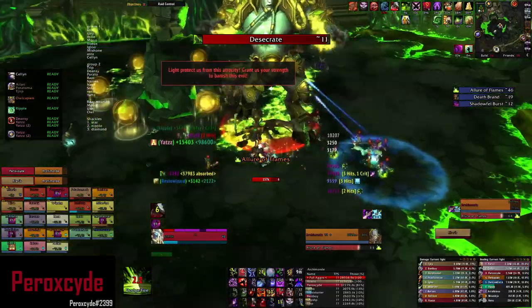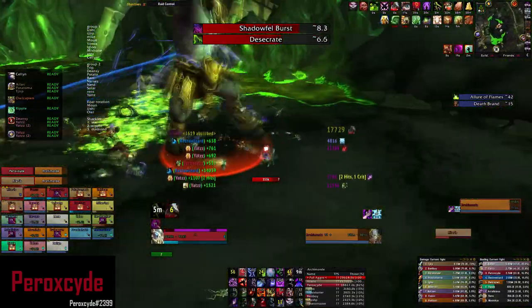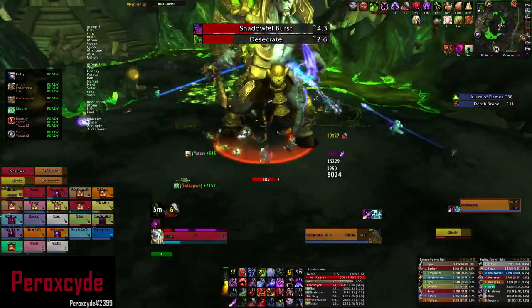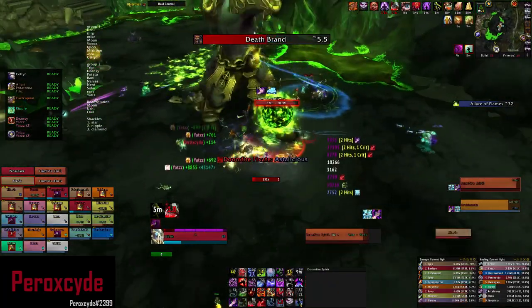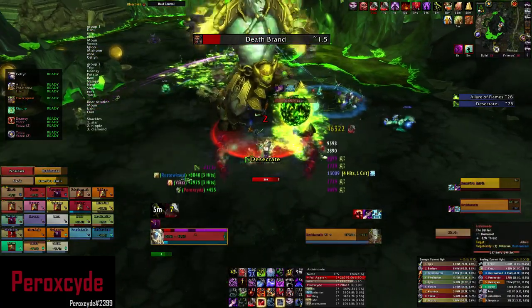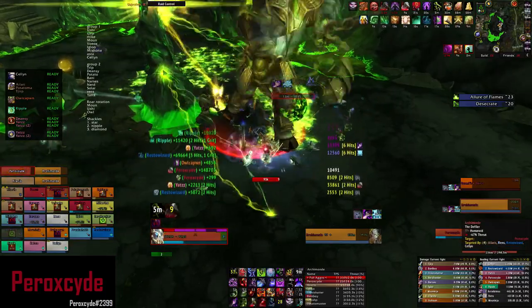Here he does Lure of Flames — these green swirlies — you just move away from it. He's gonna cast Desecrate; those are the pillars that come out from the ground, and then orbs spawn around them. If you collect the orb, you become immune to all shadow damage for 25 seconds and you get 40% increased movement speed.